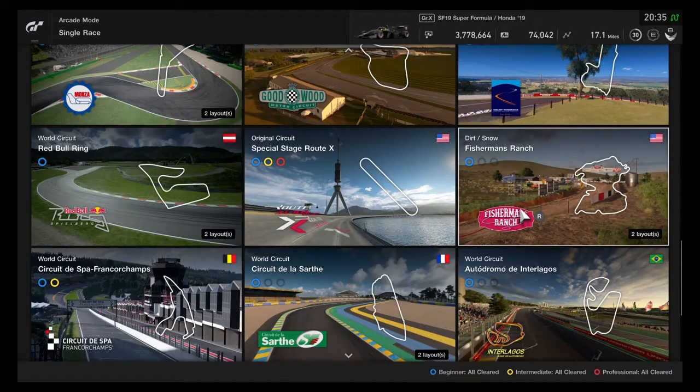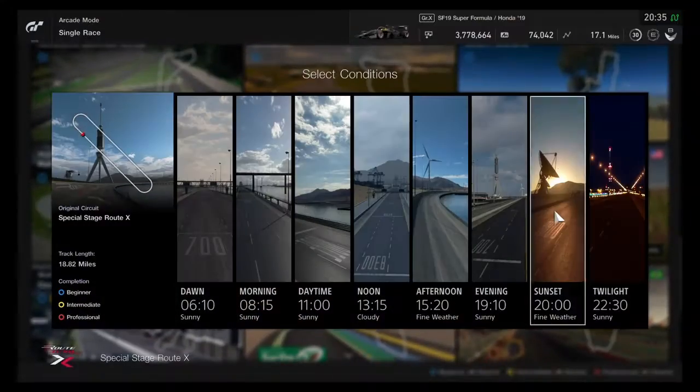The track we are going to be going around is the Special Stage Route X. This is a really long track — 18.2 miles of straight track. So this is where we can test the cars' top speeds.